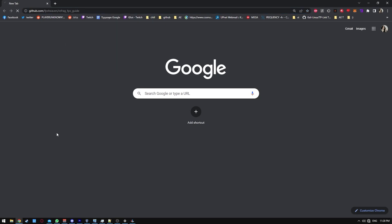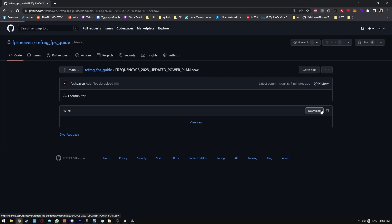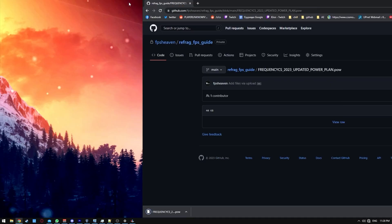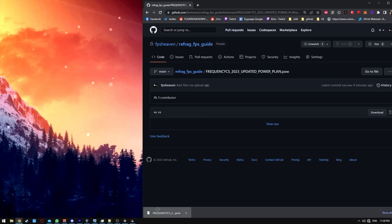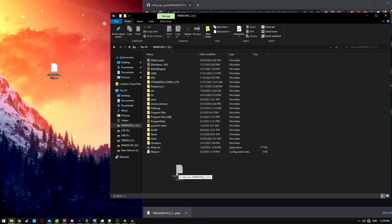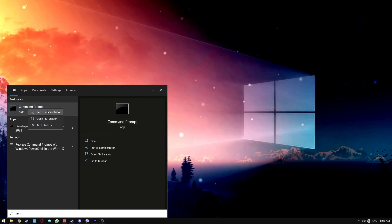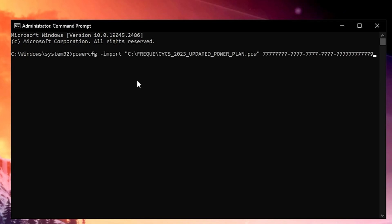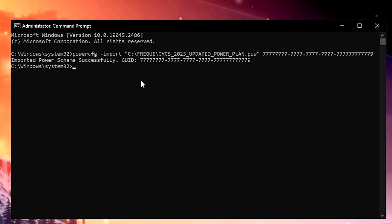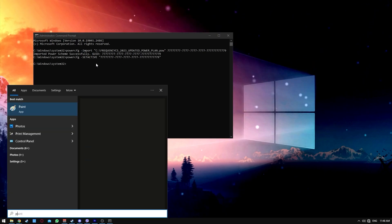Click on the GitHub repository link to download the power plan. When you have it downloaded, move it on the desktop, and from the desktop move it to the C drive. Open a CMD as Windows administrator and make sure to copy paste the commands from the guide to activate the power plan. When you're done, you can make sure the power plan is activated by following these steps.